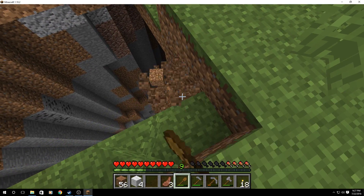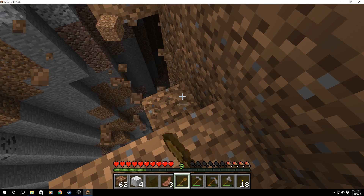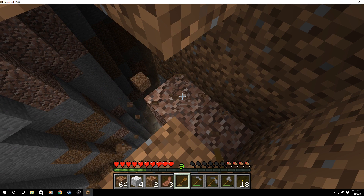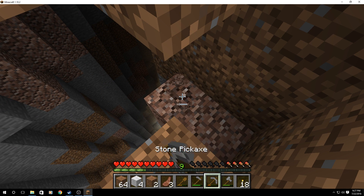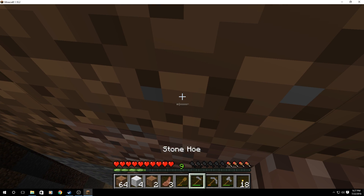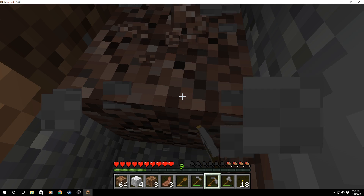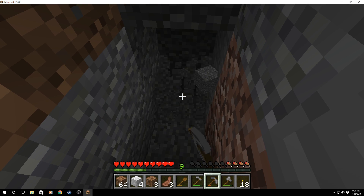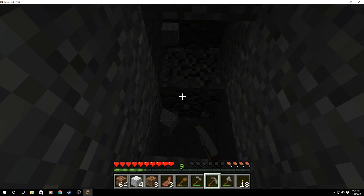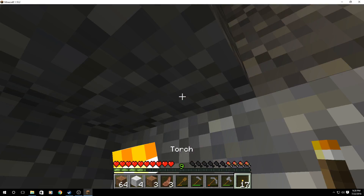I'll start over this way. I'm gonna fall because of that jumping mechanic. Okay, now we're kind of safe. Now we can just mine ourselves down. Throw a couple torches.